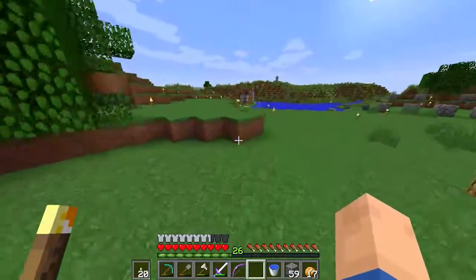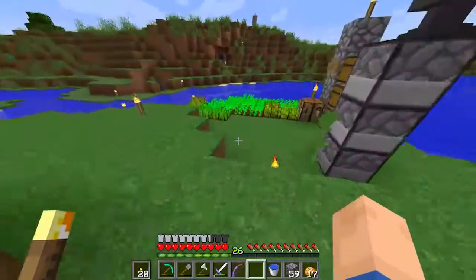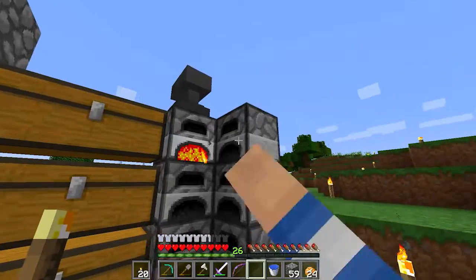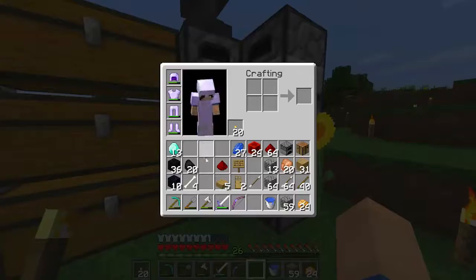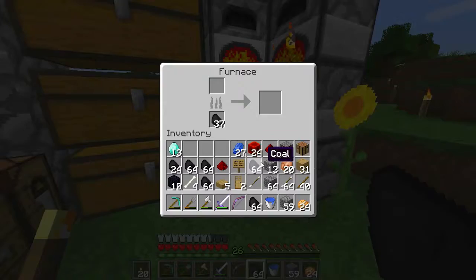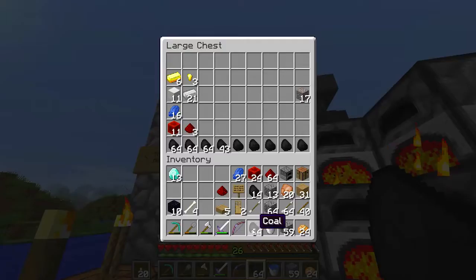This is actually spawn-protected by accident — it's not meant to be spawn-protected, so that'll be fixed. I can cut down all my trees and stuff. But I would like to start my project in the next few episodes, which is a tree farm. And I also need to start my own house in the next few episodes, because I can't just keep living in random locations. So we're going to have to make our own little proper house soon. Let's just put away all of our resources and see what we've got.